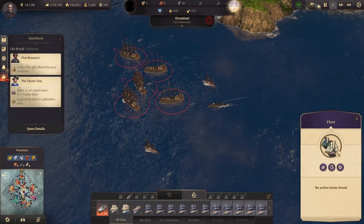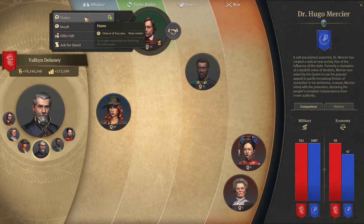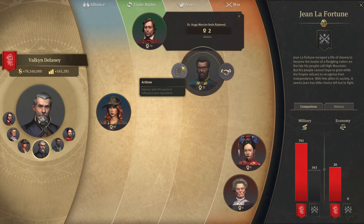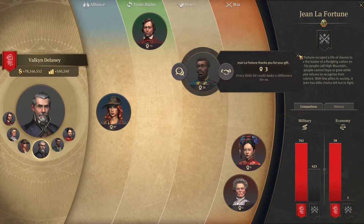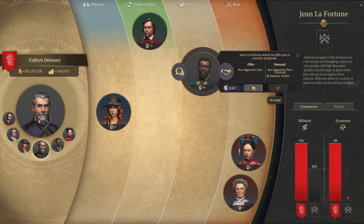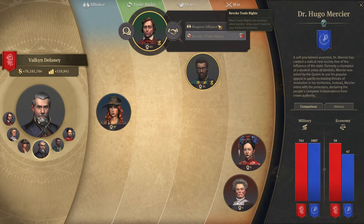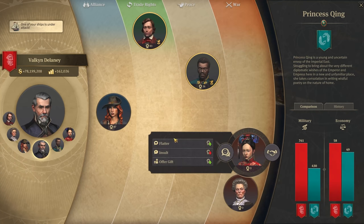She can't take it down. Let's check our diplomacy with Hugo and give him some money - it's not easy since we've taken one of his islands. Let's try a non-aggression pact - we can hold that up, but trade rights are no chance. Another non-aggression pact with Hugo gives me plus 10 on reputation. Alliance still not possible. Princess Ching, why are you doing this to me? She doesn't want anything from me either.